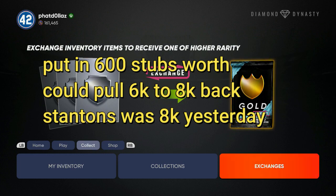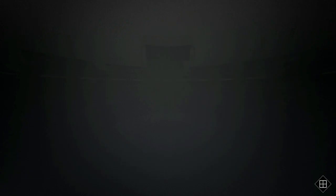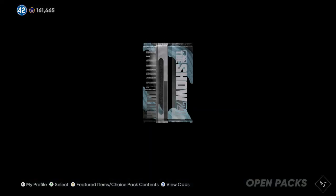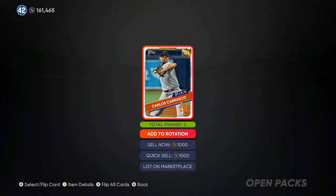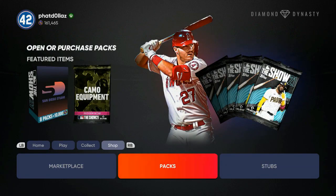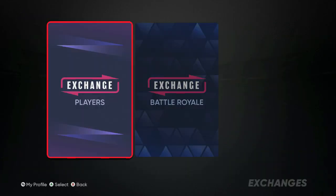The sell now price is not what you want to use — go to the market and look it up. We'll open one gold pack real quick; it has a chance to become something good. We got an 81 overall Carrasco. We'll go back to Collect, then Exchanges, then Exchange Players, then Silvers to Gold.